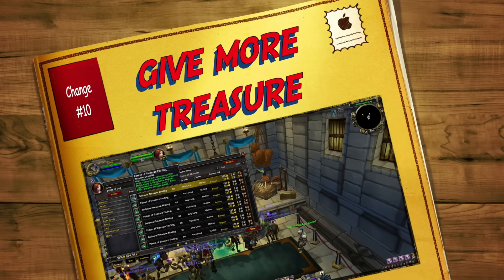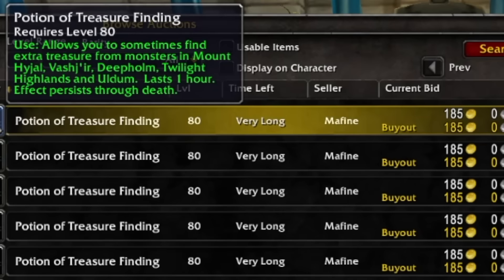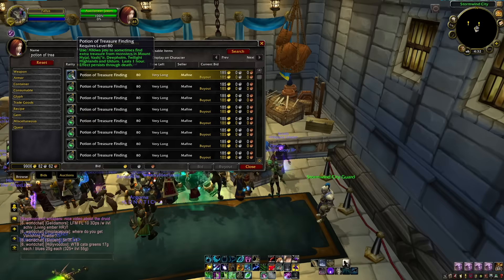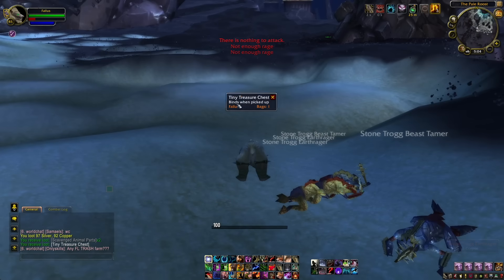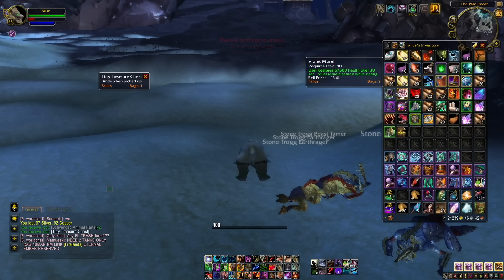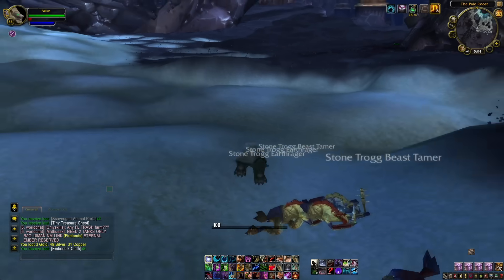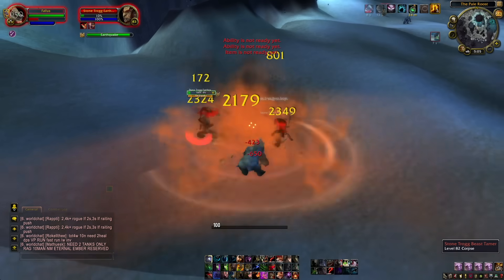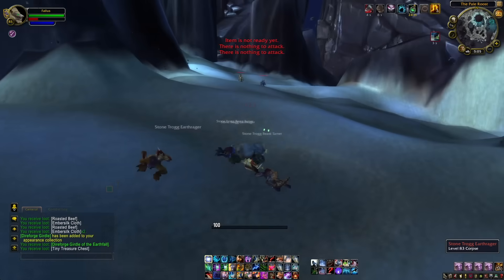Coming in at number ten is a fun one. Alchemists can now make a Potion of Treasure Finding. When you've got this on, it allows you to sometimes find extra treasure from monsters in Mount Hyjal, Vashj'ir, Deepholm, Twilight Highlands, and Uldum. It lasts an hour and persists through death. Whenever you kill something with one of these on, you have a chance at getting a little chest which can contain things like Volatile Air, Volatile Fire, and extra Embersilk Cloth. If you're out grinding, farming, or questing, it's a really cool way to make some extra gold.